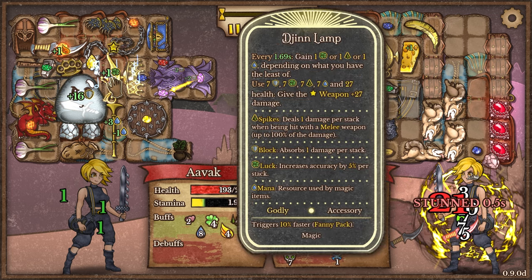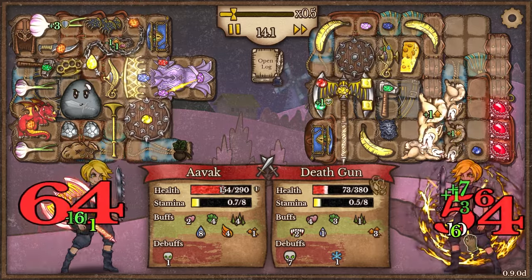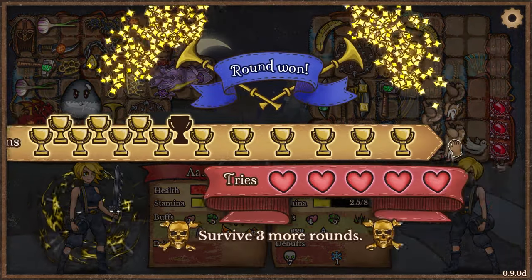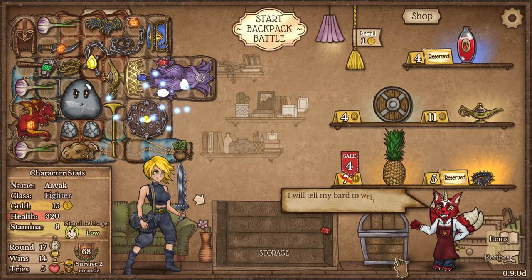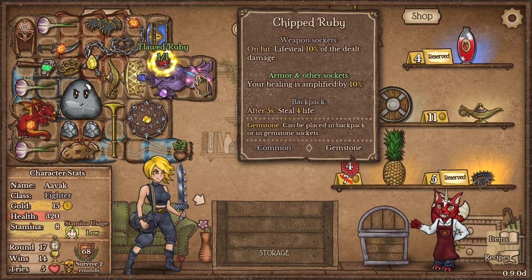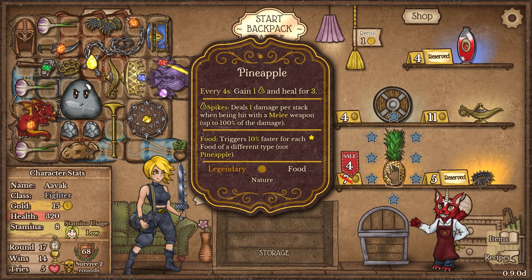Let's just pause for a second — how far off are we from the djinn lamp trigger? I think we need three more luck and three more spikes and then it will trigger. Are we actually going to see that happen? I don't know. Many happy puppers — I feel bad. What's going to happen to those pups? They're going to go hungry now. What have we become?